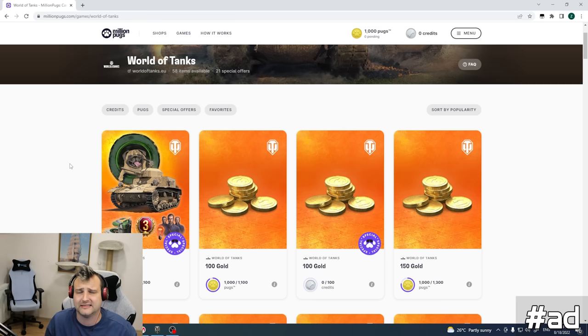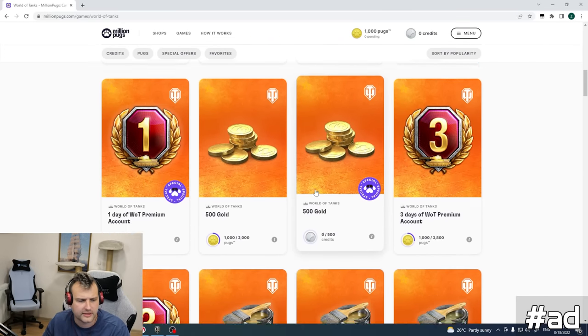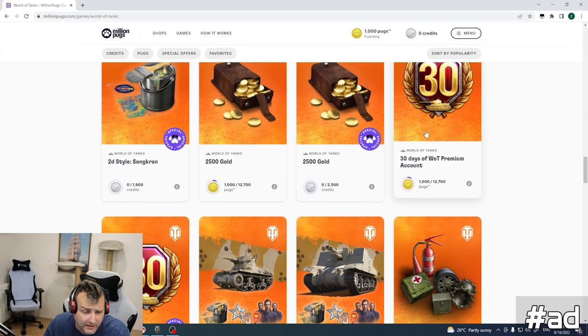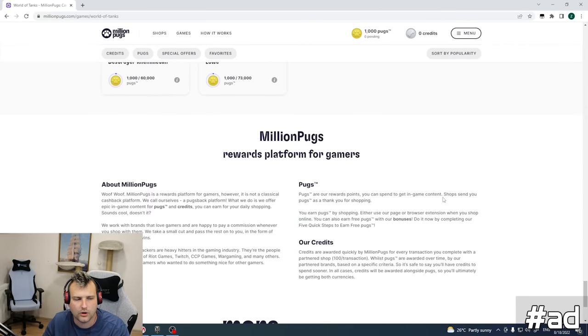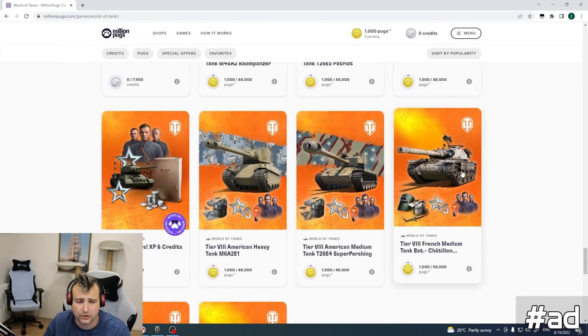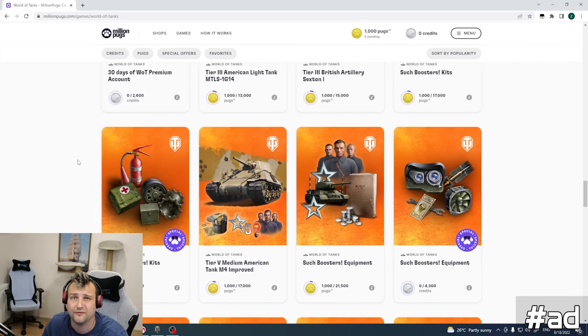Whenever you are shopping somewhere — and let's get real, we are living in the 21st century, everyone shops online — you can spend your pugs on gold, premium days, camos, boosters, premium tanks. If you collect enough pugs you can get yourself a Lowe, a Scorpion, a Mr. Borat, which is an absolutely powerful tank. Just explore the page. Whenever you are shopping for Christmas gifts or something, keep this in mind. It is free, so why not take the free stuff?